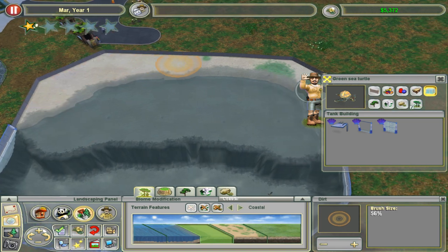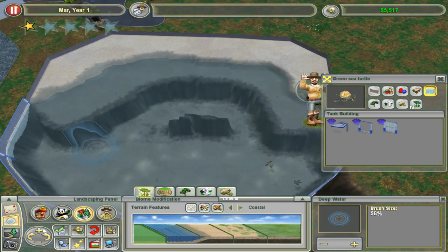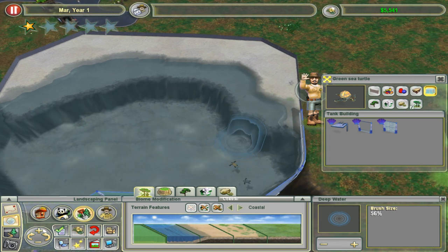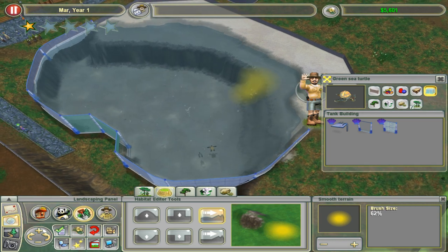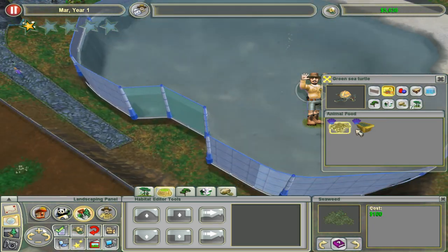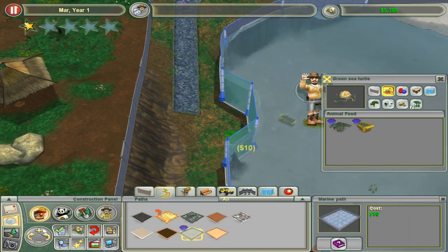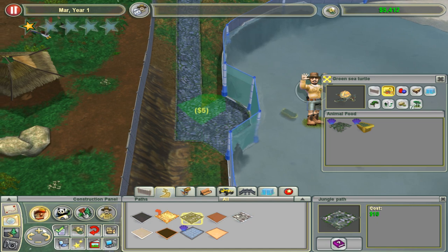Deep water is gonna go in here as well — we mostly want to have deep water. We could actually make a sea otter show when we get to it because that would generate some money. We're gonna fill it in with a jungle theme and give a little jungle theme to these sea turtles — like an exploration vibe.